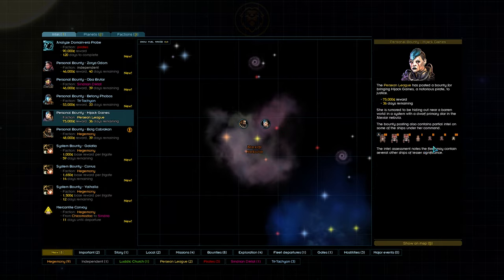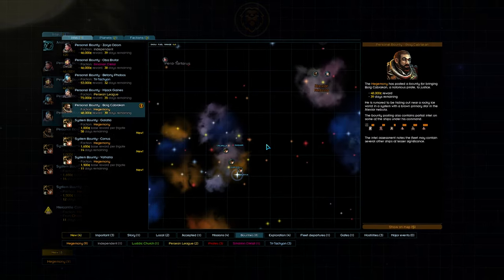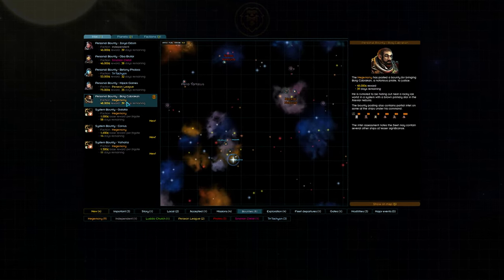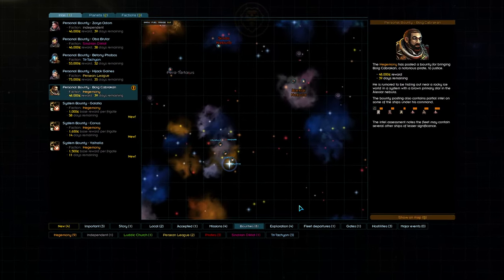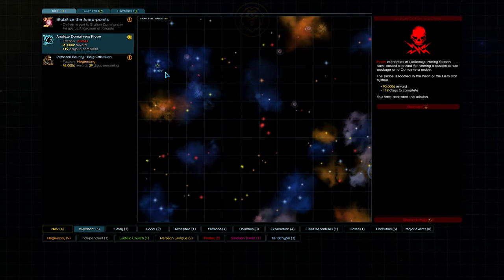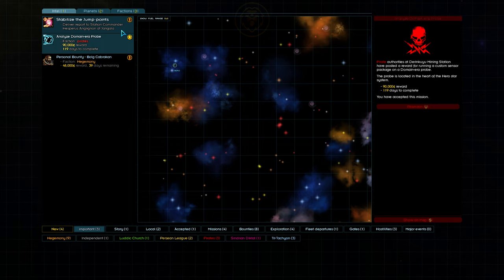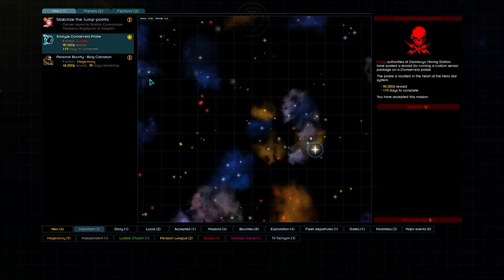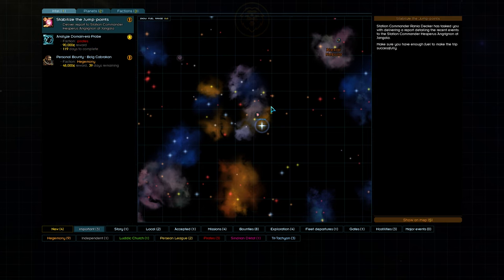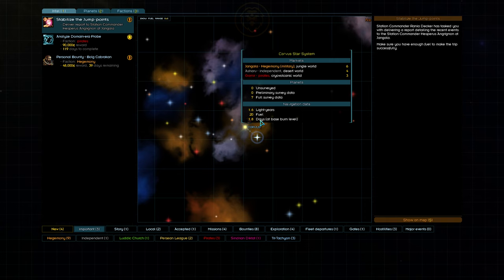We can then sort through all the important information by using the tabs at the bottom of the window. If there is a mission you are interested in, you can mark it as important by clicking the exclamation icon. We've got a couple missions that look appealing to us. But first, let's get to Jangala. We can click on the important tab at the bottom of the screen and the mission icon will be next to the system that the mission is in — in this case, the Corvus system. Then, much like we navigate in the local system, we can right-click on the Corvus system to plot a course there.